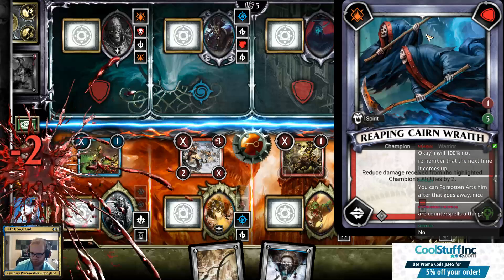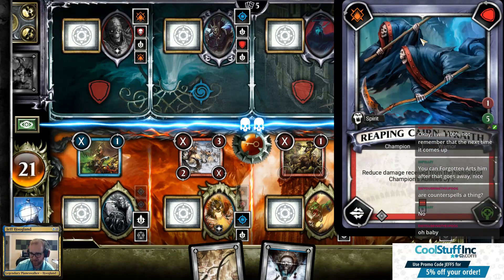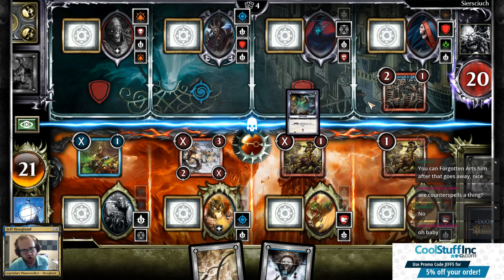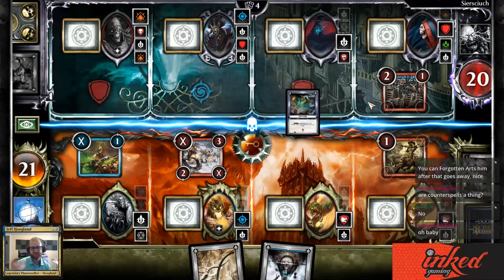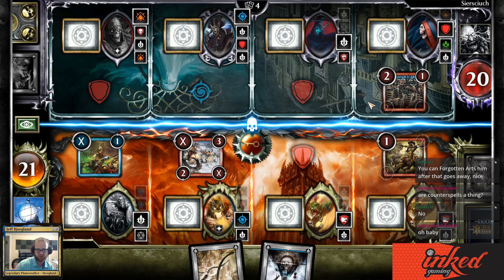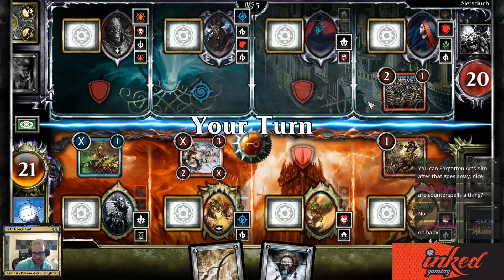This champion says any damage dealt from abilities on this lane gets reduced by two. It's very similar to prison-style or Lantern-ish interaction rather than counterspell-based — but not to the misery level that Lantern has, if that makes sense.